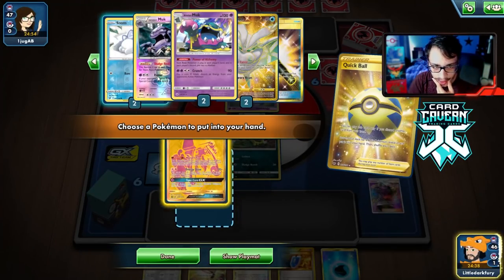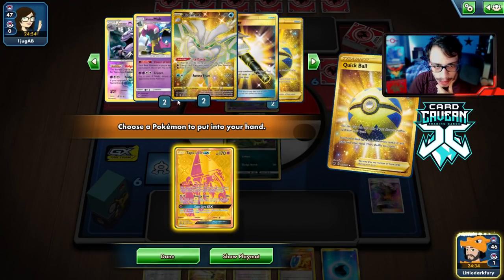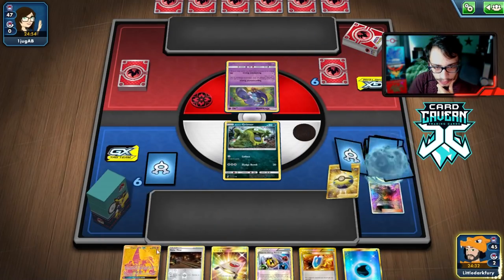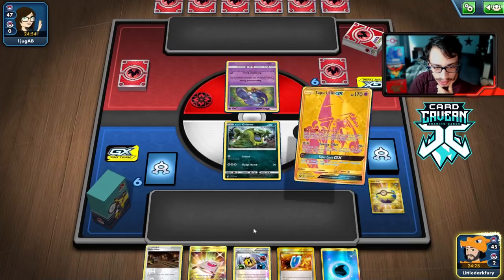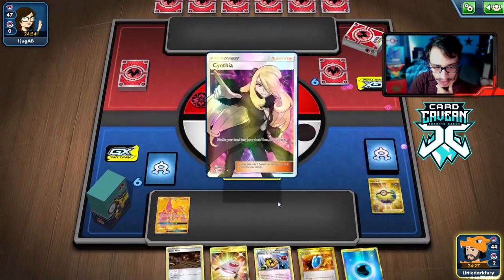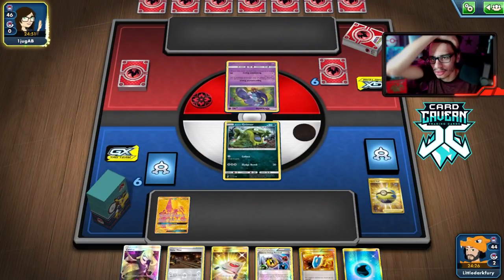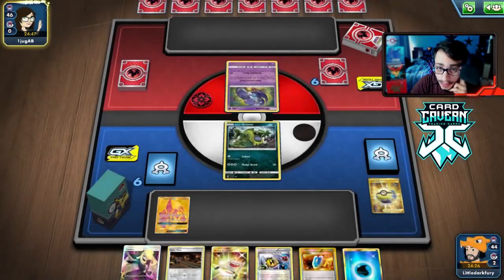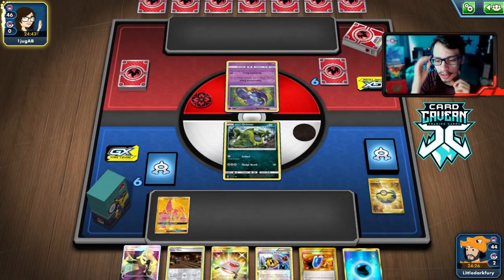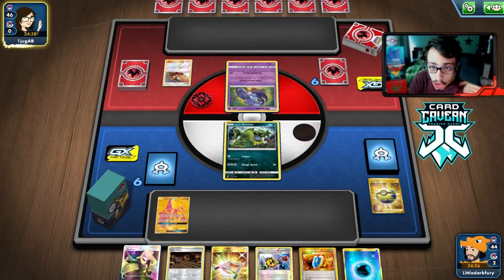We're going to have to get Lele. We got the gang — we got the Snom, the Moths, the Muks. Just Lele for Cynthia I guess. Have to get something for next turn. The Oricorio start tells me they won't get a knockout on my Grimer. We do have the option to go Collect if Grimer can live a couple turns. Grimer is actually not a bad starter — maybe we should play three Grimers in the deck.